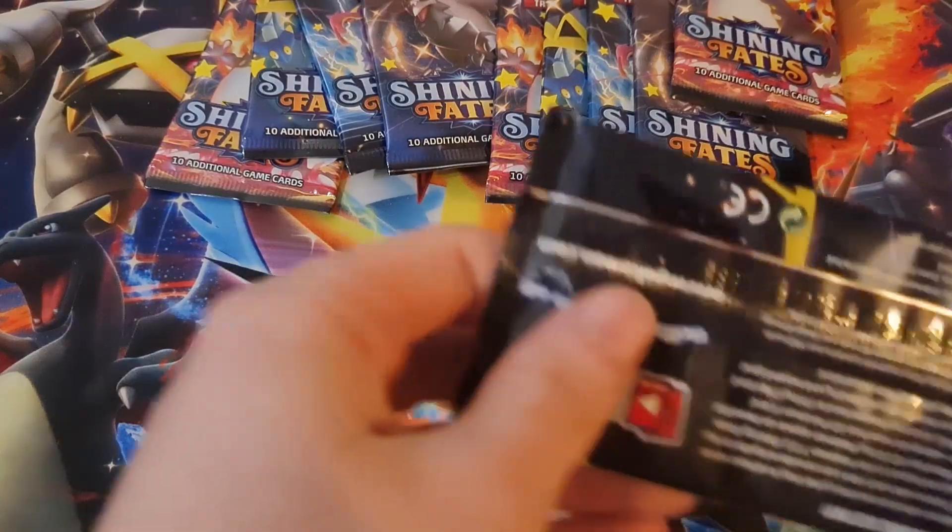Got Tropius, Rusted Shield, Rotom, Gossifleur, Cacnea, Toodle, Eevee, Tapu Koko — and then another dud. Oh my goodness, these are the most duds I've had in a set. But again, this bad boy — I'm not angry, I'm not mad.